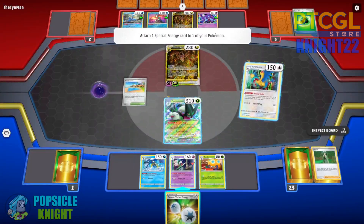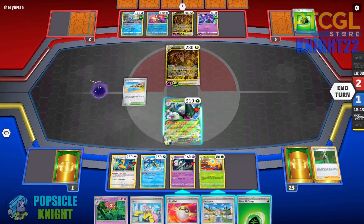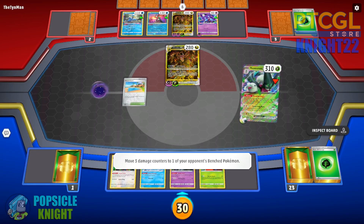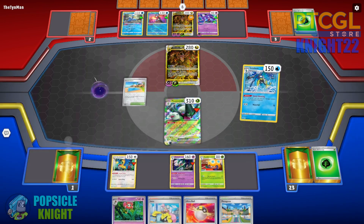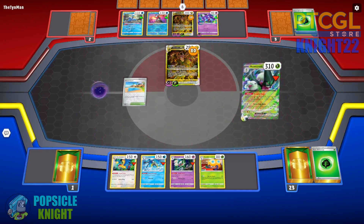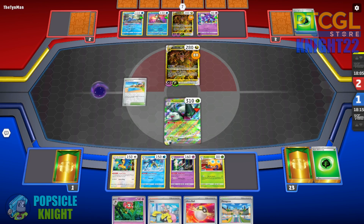I'll put Double Turbo Energy on Myoskurata and deal chip damage to Giratina V. Sableye seems like a good target, but having damage on Giratina V-Star is the better option. I'll put Quick Shooting — five damage counters on Giratina V, and 80 damage to their active. This is better because now both of their main attackers have damage counters. If we're dealing 200 damage, we can knock out their active, and potentially deal a knockout blow to their other Giratina V-Star as well.